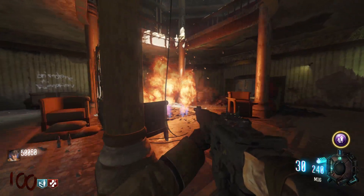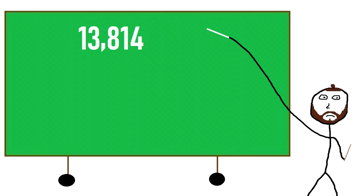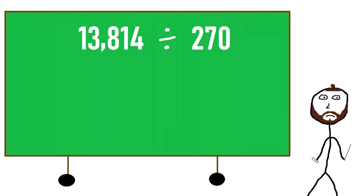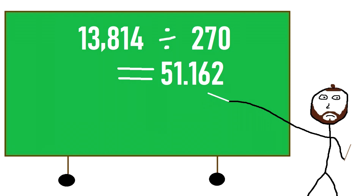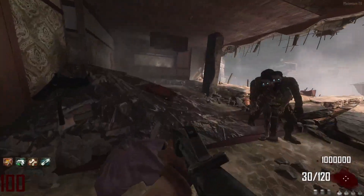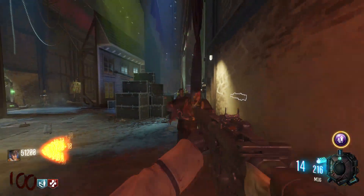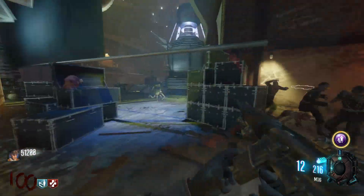A fully loaded M16 in BO3 contains 270 bullets, so dividing 13,814 by 270 gives us the answer of 51.162, which we round up to 52. This means you would need to fire 93 M16s to kill a single zombie at Round 100 in Black Ops 1 and 2, and 52 M16s in Black Ops 3.